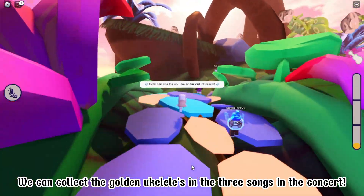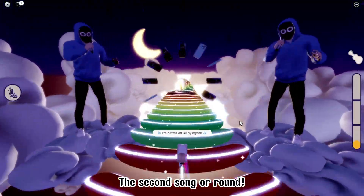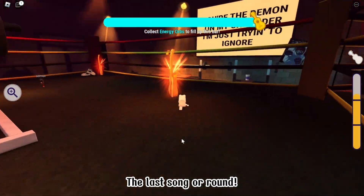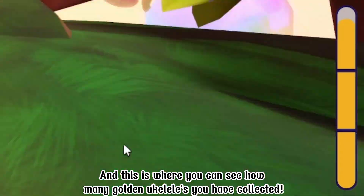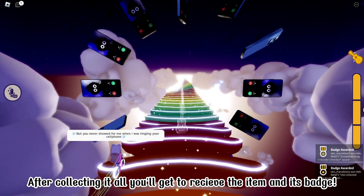We can collect the golden ukuleles in the three songs in the concert. This is the first song, the second song or round, and the last song or round. This is where you can see how many golden ukuleles you have collected. After collecting them all, you'll get to receive the item and its badge.